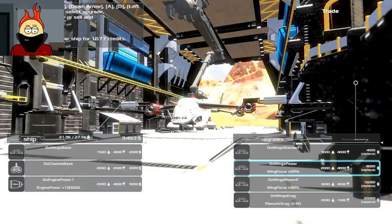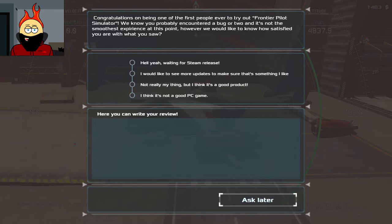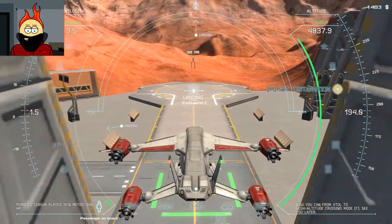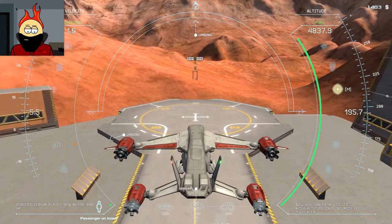So I can buy new wings. How much money do I have? Can't buy those, but I can buy those. I guess that's everything we need to do in here. Congratulations on being one of the first people ever to try out Frontier Pilot Simulator — we know you've probably encountered a bug or two and it's not the smoothest experience. I'm gonna talk about it at the end. It seems really interesting, but I don't know how much I would play it. Let's taxi back out, get a refuel and a repair.